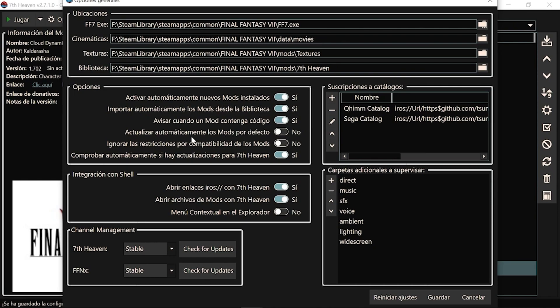Las opciones: dejarlo así. Ignorar las restricciones por compatibilidad, os recomiendo que lo dejéis así. Actualizar automáticamente los mods: por defecto os va a salir desactivado. Yo os recomiendo que lo dejéis así, porque los mods os avisarán con un aviso al lado del mod cuando haya una actualización nueva, y podréis actualizarlo si queréis.